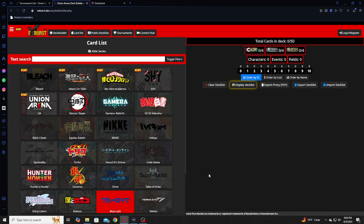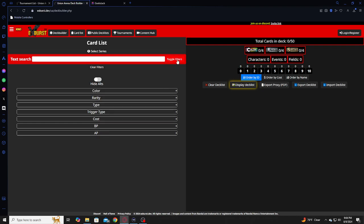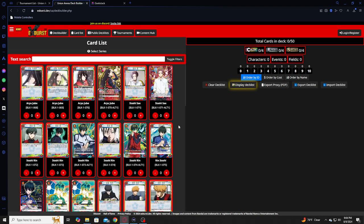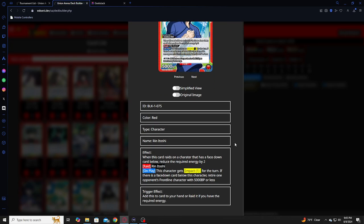I'm gonna tell you about a deck I'm extremely excited for, which is Blue Lock. We're gonna be building a Red Blue Lock deck — sorry, not Blue, Red Blue Lock. The deck is gonna be focused on Rin. Rin is the boss monster of the deck. If you have a card with a phasedown card, that's one of the mechanics of Blue Lock. It's pretty cool.